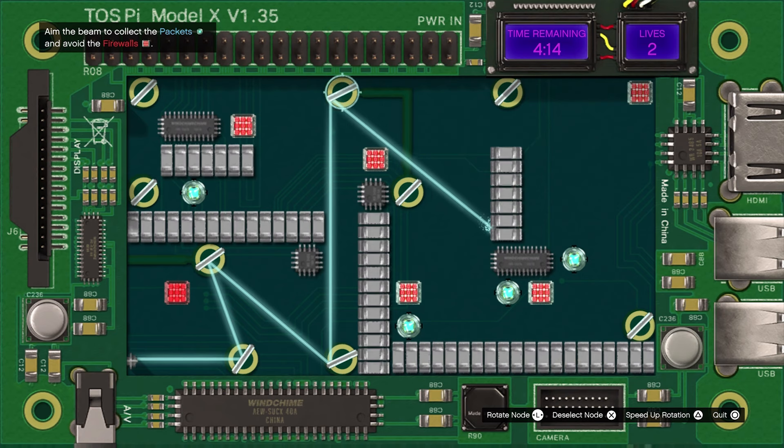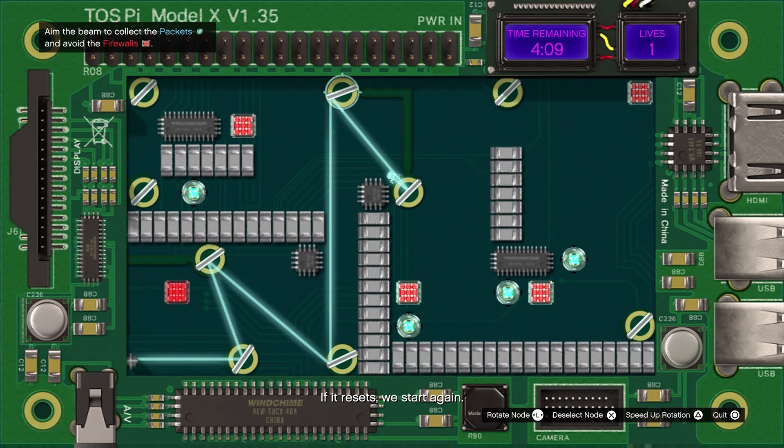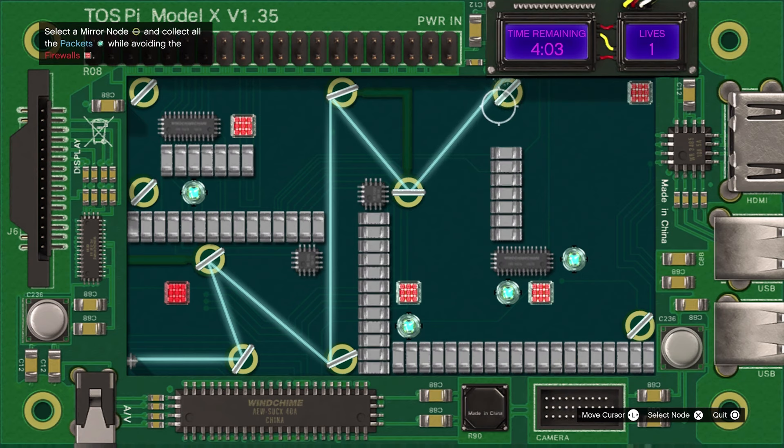We're going this way first. I think we'll get that noid down there in a second. There you go, got that sucker. You can burn right through those — you burn right through them because it's a laser beam. Now we're going up to this one, and then you can change the trajectory right there. You're not gonna be able to get that angle, but I'm trying to get the other angle right there.